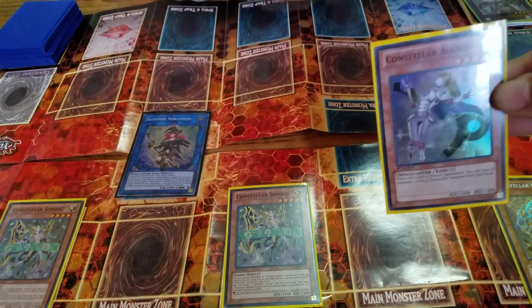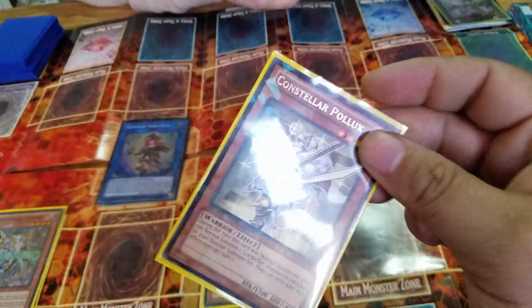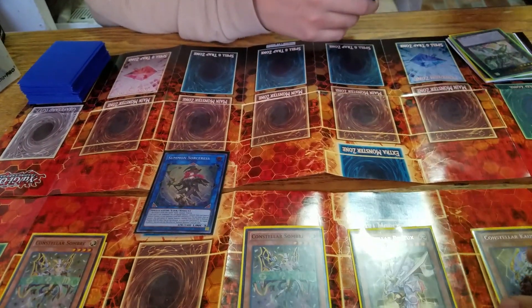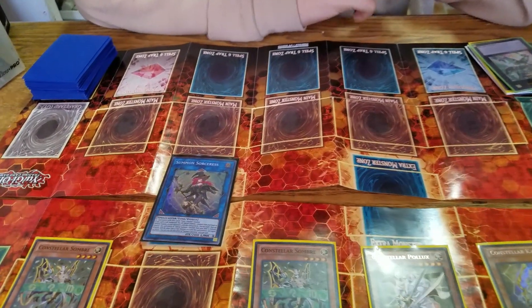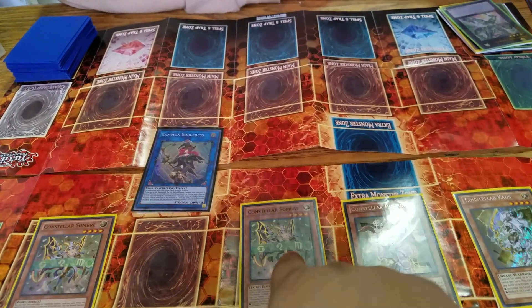I remove Agildes to bring Pollux to my hand, and then activate your effect to normal summon him. I activate Kaos' effect to raise both Sombres' level by one, to level 5.